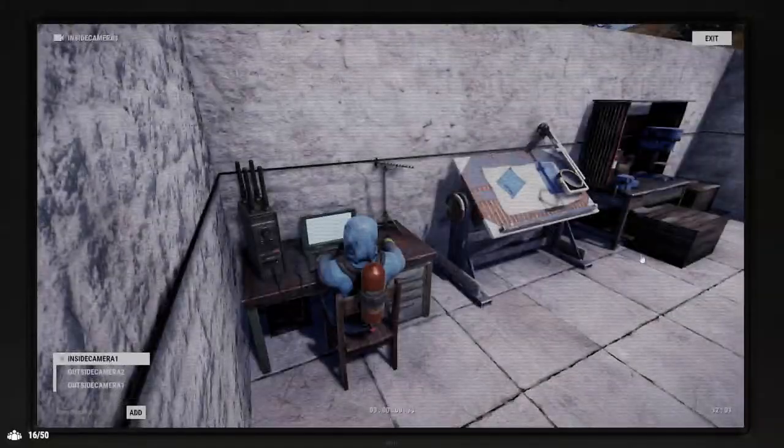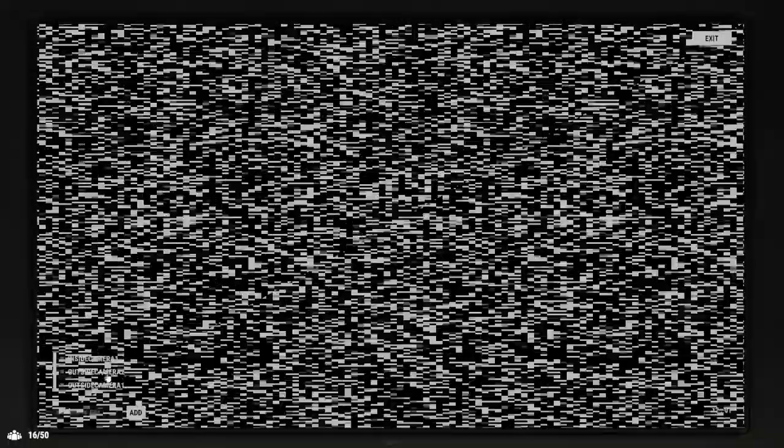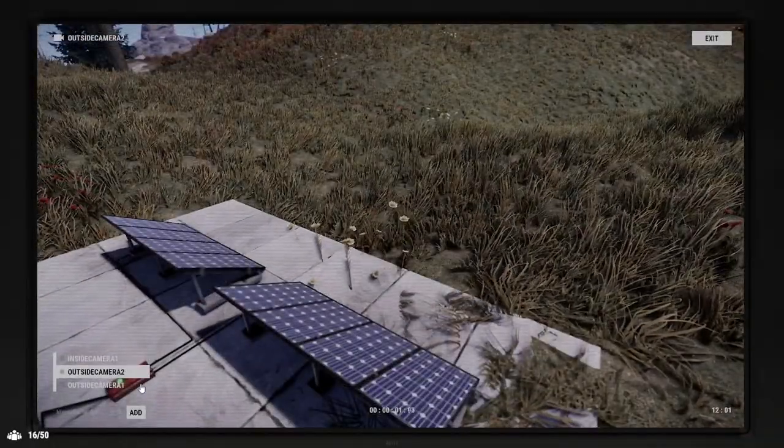If the cameras don't appear when you've done it, you've either not got power to your cameras, or you've not spelled it right — either in the camera ID or in the console. As you can see here, we've got our inside camera and our outside camera too.